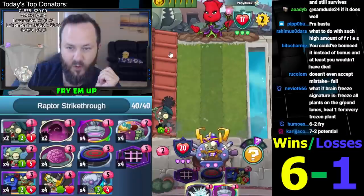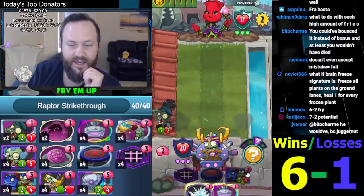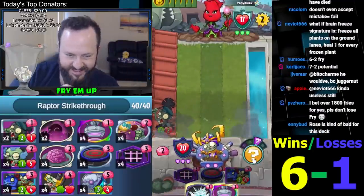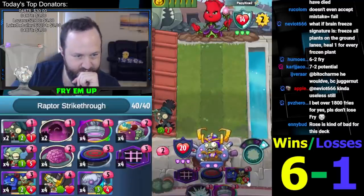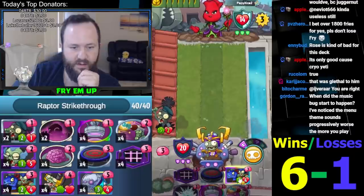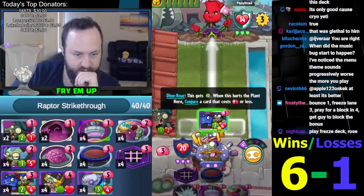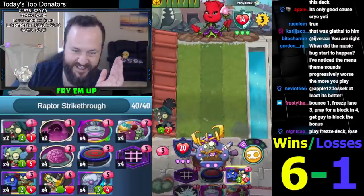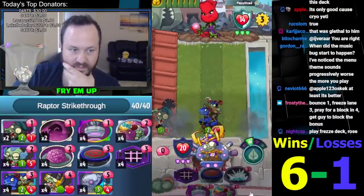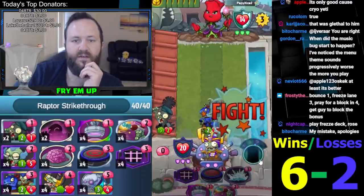He could have bounced it instead of bonus and at least he wouldn't die — it's not true. The Galactic Cactus in one, Galactic in two, and he had a Juggernaut in three — how do I deal with all three of those? There's no way. People are forgetting that the Galactic explodes for one. That wasn't the misplay — trust me, there were more than enough misplays there, but that just wasn't it. Alright, we're six and two now. Let's roll double ones — of course not, nothing like that.